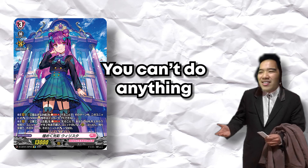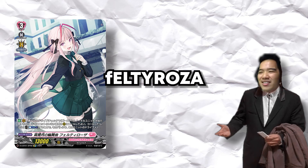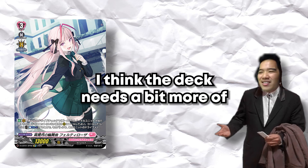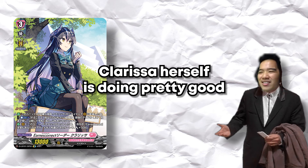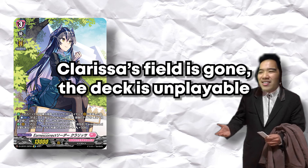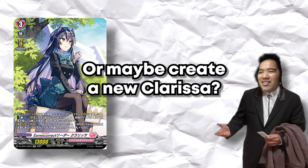Hopefully Willista gets a good finisher. Felty Rosa — a buff is nice to have but I don't know how to buff them. I play Kairi and the deck needs a bit more consistency in its combo. Clarissa herself is actually pretty good and doing well, but her one weakness is that if Clarissa's field is gone the deck becomes almost unplayable — so maybe they need a new form of resist or a new Clarissa.